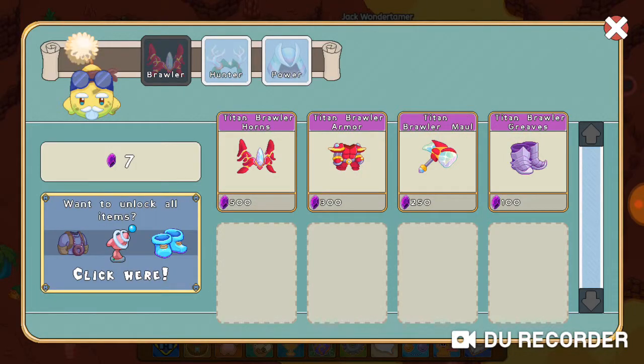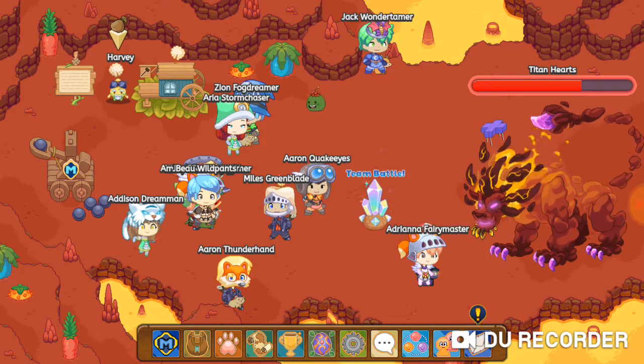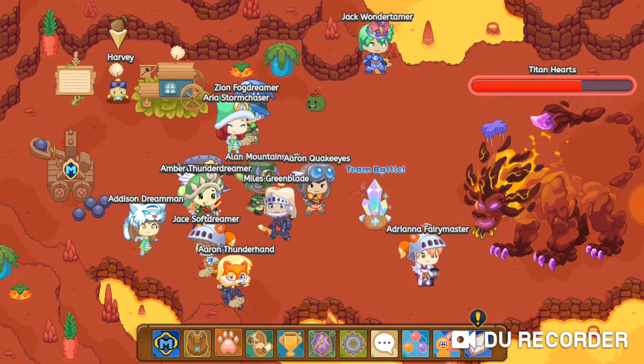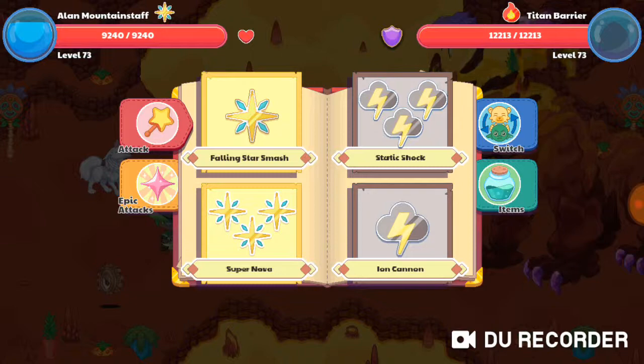This is sick guys! So it seems everything is six and fifteen for heart bonuses — that is crazy. We're gonna go in. First we gotta make sure everything's placed right, there we go. We're gonna go into a Titan Veteran now. Oh my gosh guys, this is insane — whoa, he looks so cool!